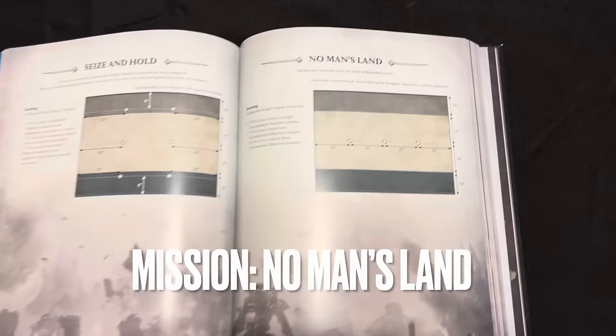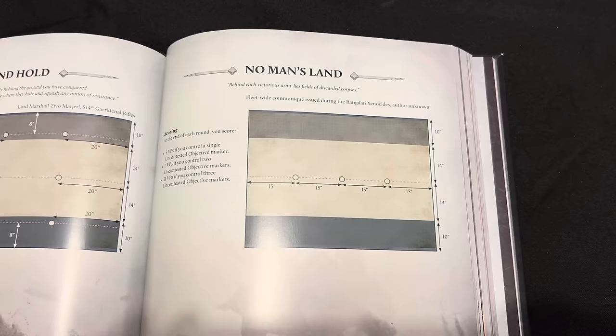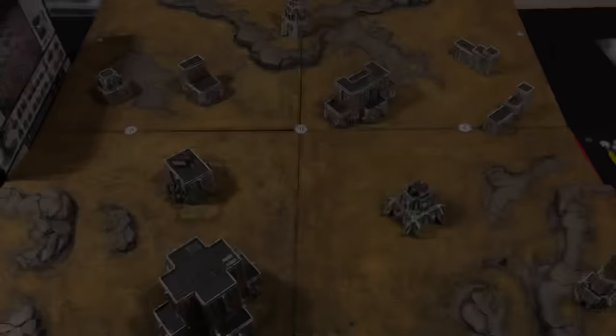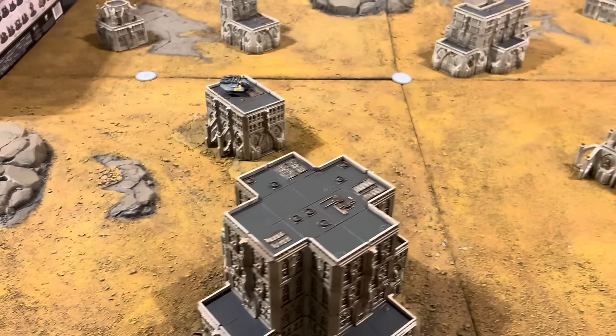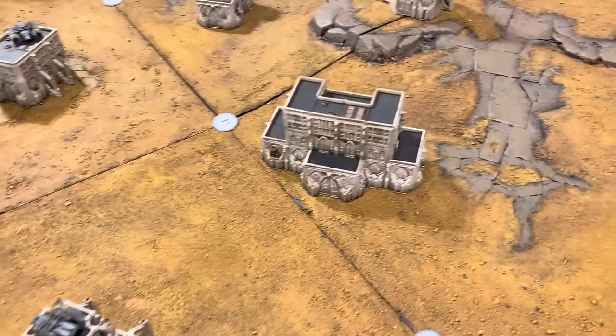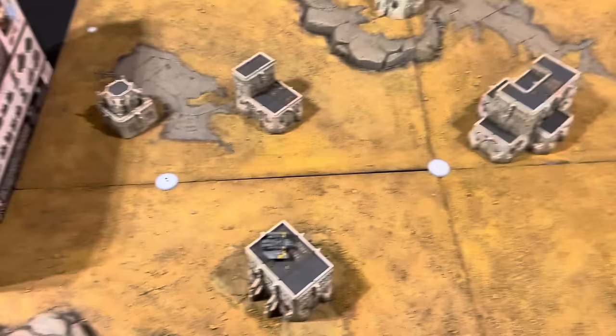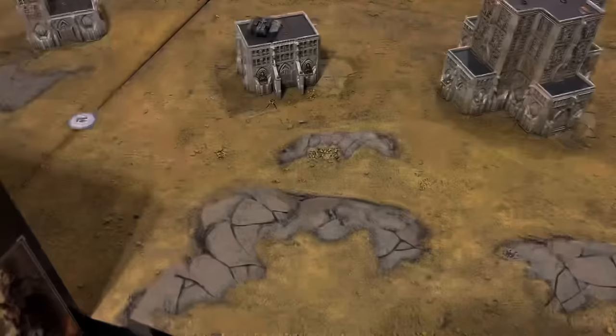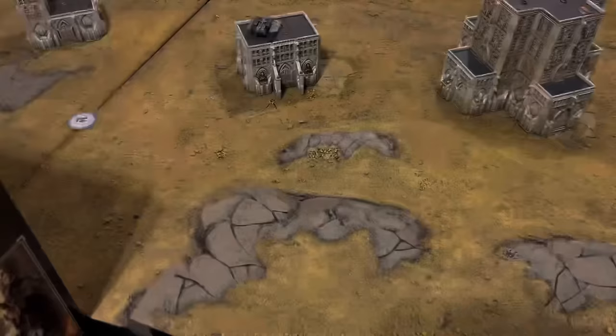The mission we've chosen for this game is No Man's Land. We are playing on a 4x4 rather than a 5x4 due to our small forces at the moment. We've decided to use this mission because it will encourage action towards the centre of the battlefield where everyone's going to be shooting each other - that'd be pretty good for a video. Here is the battlefield - various buildings all over the place of different sizes, and we've got Arvus Lighters here and there. Everything is going to be quite action-packed and we've got a 10-inch deployment zone.